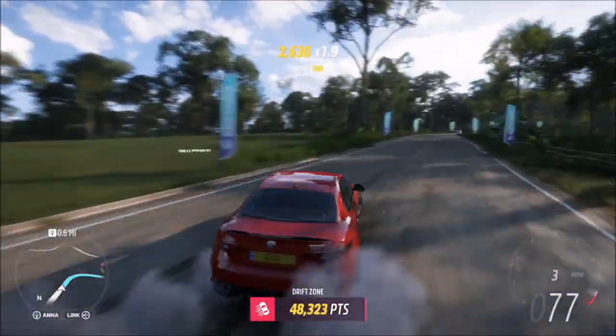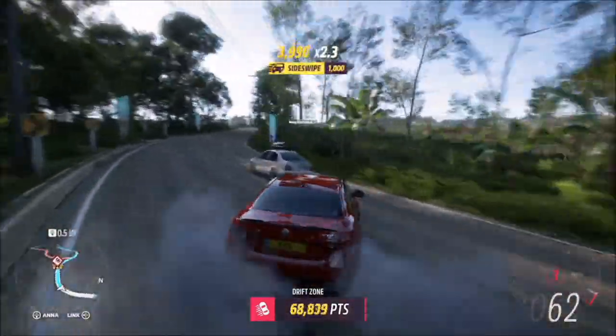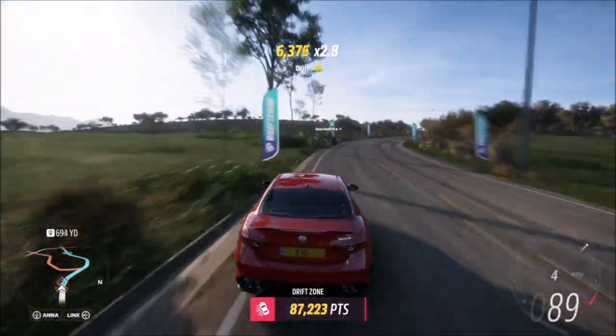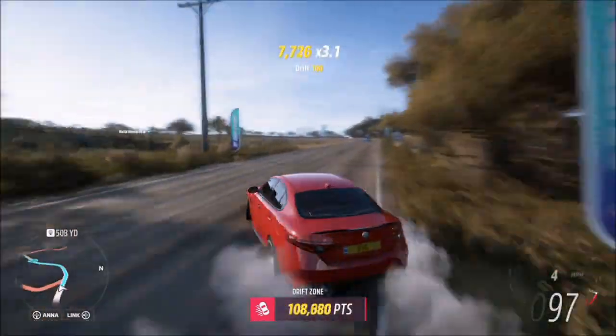If you're not that confident, go for a slightly longer drift zone so you can get it done in one run. It doesn't matter — you can always come back if you only get, for instance, 30,000 points and do it again to get another 20,000. It's really not a big deal, just as long as you get a total of 50,000 points on a drift zone.